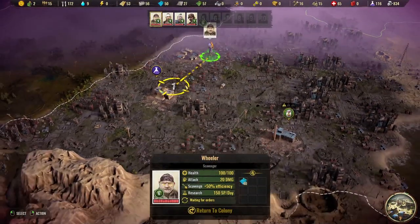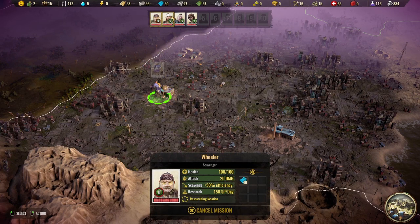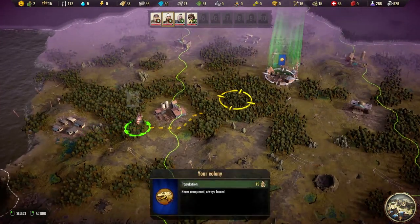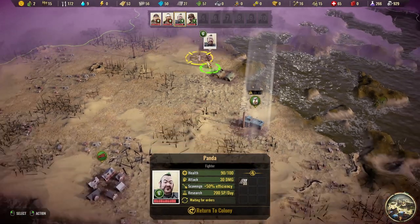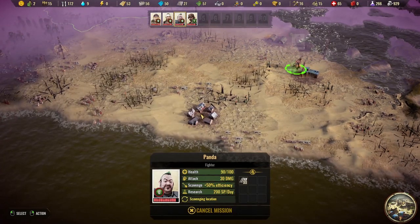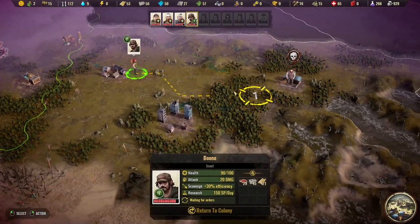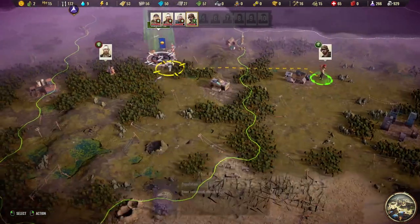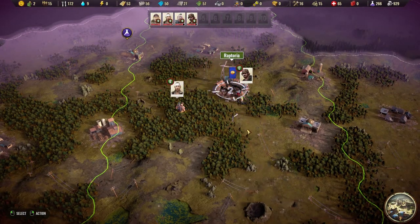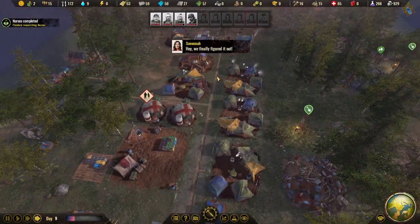Let's get everybody grabbing supplies again. Panda has 33 metal for us. There's also canned food and jerky nearby, so we won't have to worry about food for a while. Panda is taking a little damage, but he can stand it. Scouts are on the way back home — one more move tomorrow and everyone should be back.